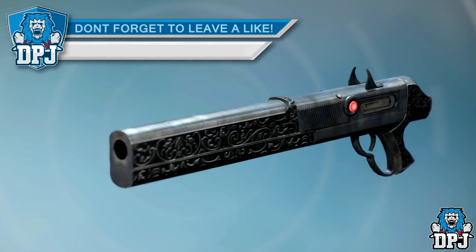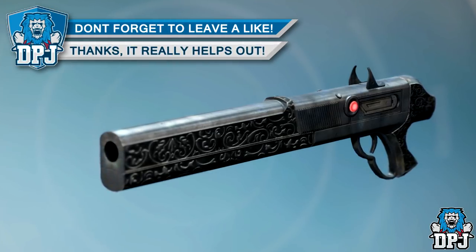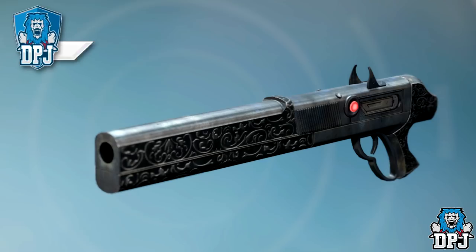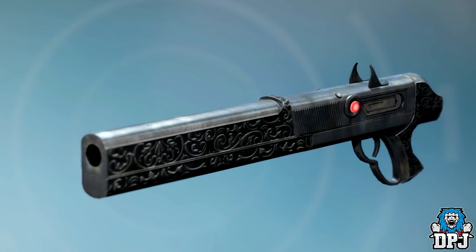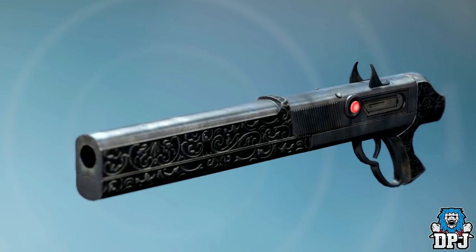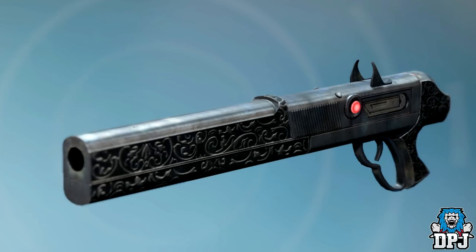So the Chaperone — the exotic shotgun — is making a return, first seen in Destiny 1. For some it was a fan favourite; for others like me it barely worked, although that may be because I suck. Today I have details on the questline on how to get this weapon from start to finish, and it's actually pretty straightforward.